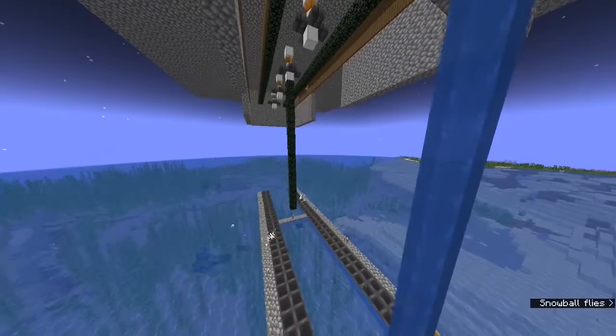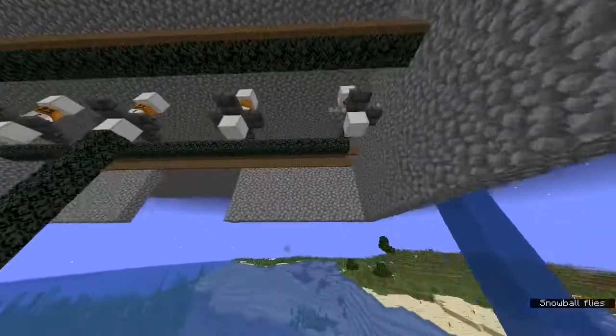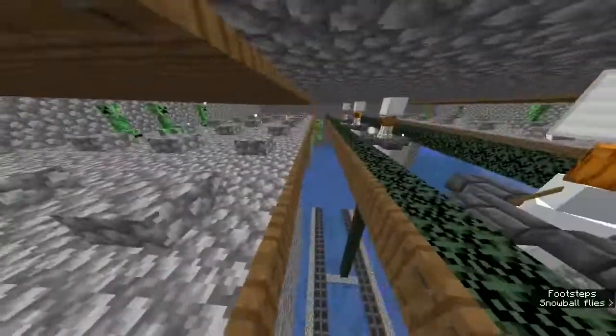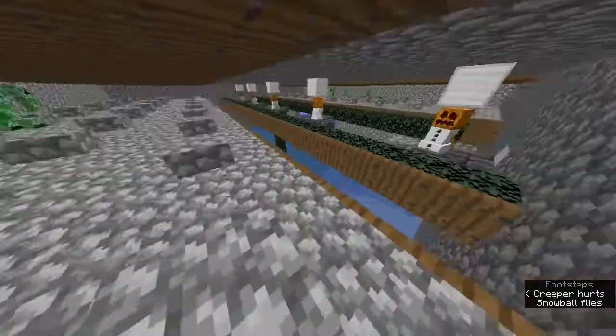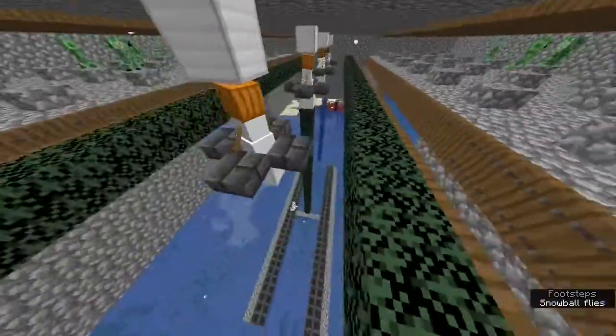This is actually a pretty consistent farm — as you can see they fall down pretty consistently. Obviously the more snow golems you have in your line the faster it'll be, because the snow golems will have more targets per snow golem. I settled on 5 snow golems because it was good enough for this model.